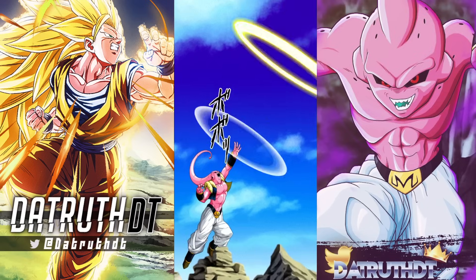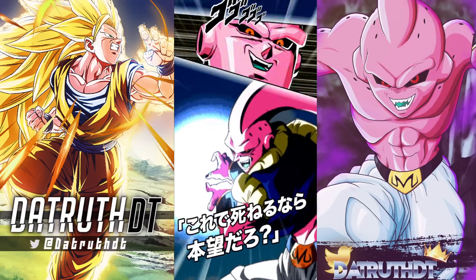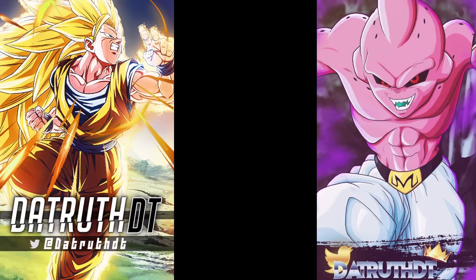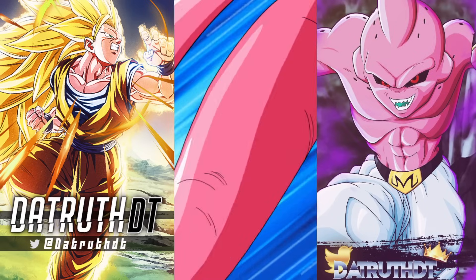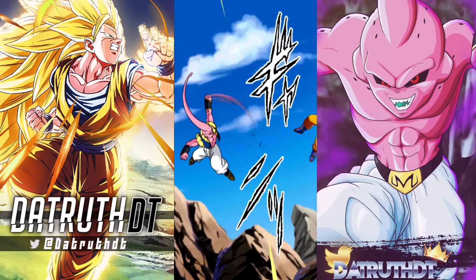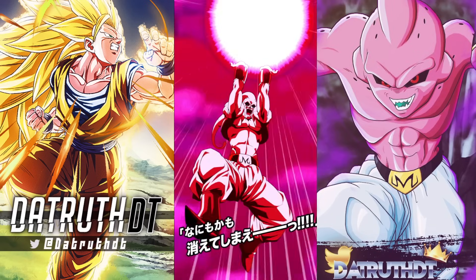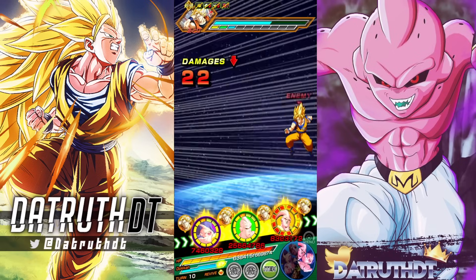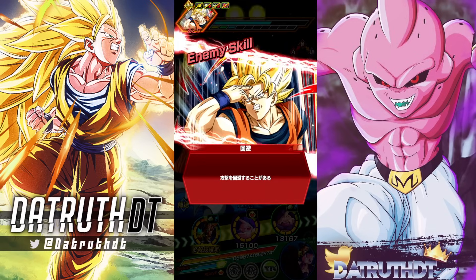Bad luck with it once we got to Super Boo — it's okay, it happens. Hopefully when we're fighting Blue Gogeta in Red Zone Movie Boss Rush, we'll get those additionals that will help out a lot. In fat boo and evil boo's part of the card, they get less buffs when fighting a Majin Power enemy, so let's go do that real quick.